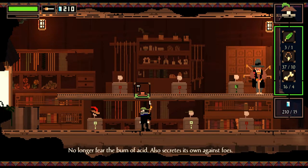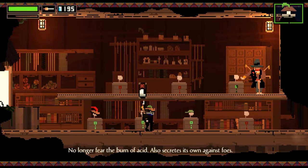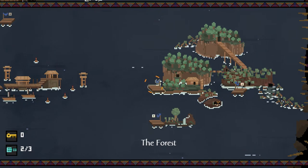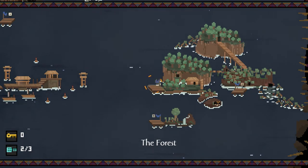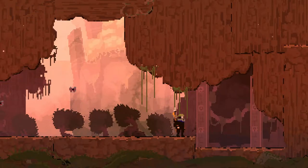The necklaces and bones are easily acquired from defeating enemies, looting chests, and destroying skeletons. However, the green feathers can only be acquired in one place. Deep in the forest is a cave with these green and black bat/fly type enemies that will drop green feathers when you defeat them.